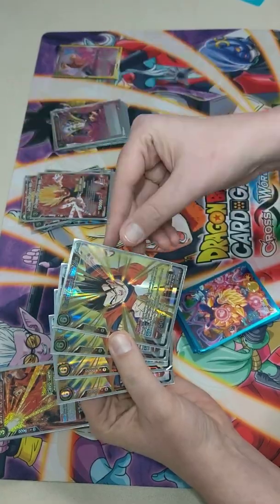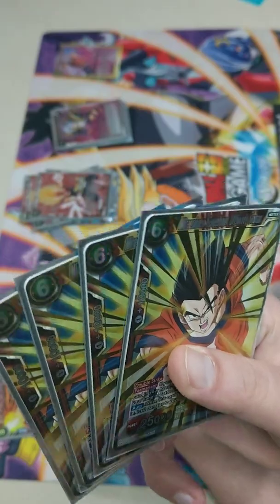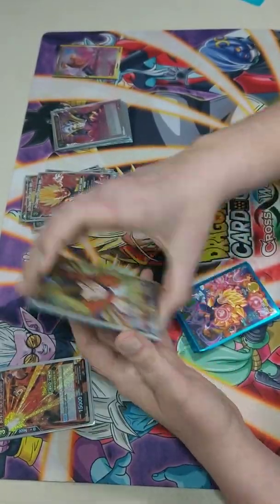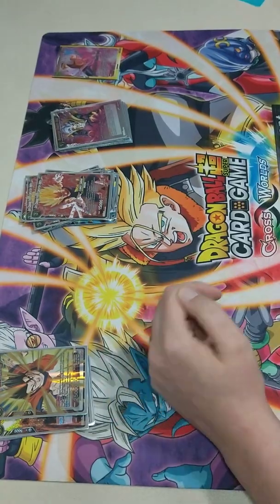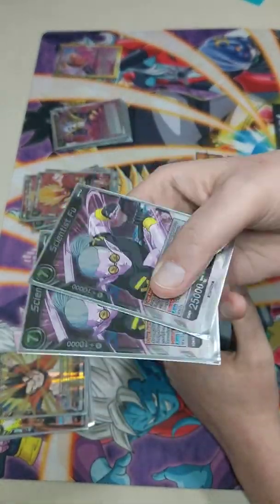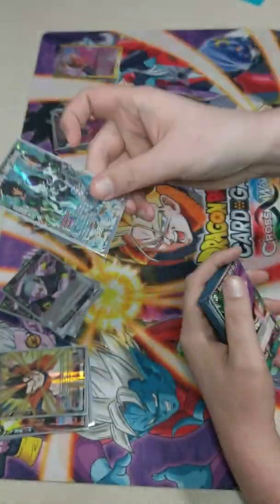Miraculous Revival Gohan came out in Set 2, so if you don't know what he does just look him up. You might know what's coming next - Scientist Fool Frieza. He can go around finishers and has actually won me quite a few games. Just drop him turn five, surprise attack.